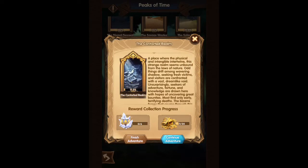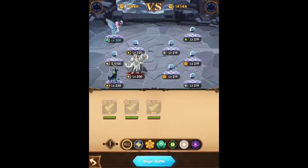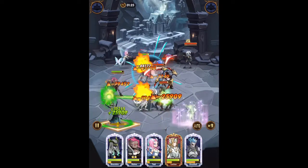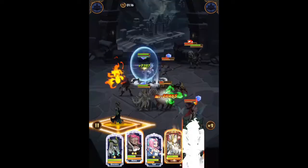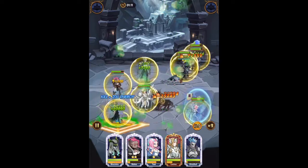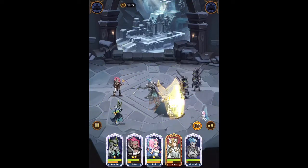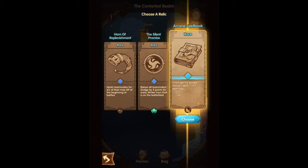We're actually gonna start this one from the beginning. If you guys saw the first video, it was a little rough — got stuck right off the bat. We did take out Chaos and put in Lucius without his shield. It seemed like if we didn't have an item right off the bat to heal, we were just dying pretty quickly, so we're gonna make another run at this and see if we can get some good relics right off the bat.